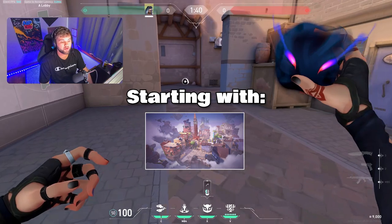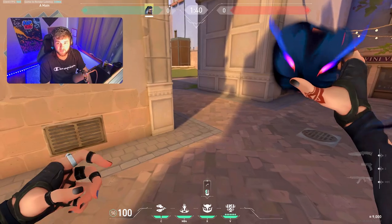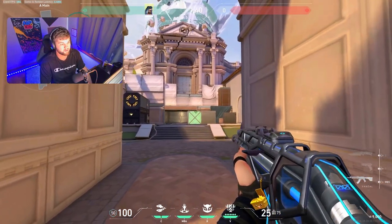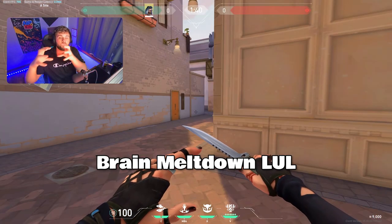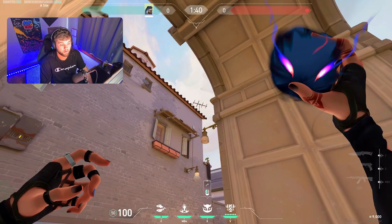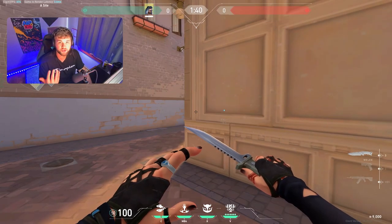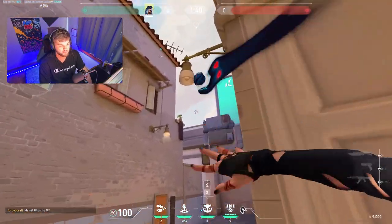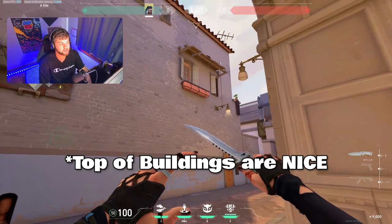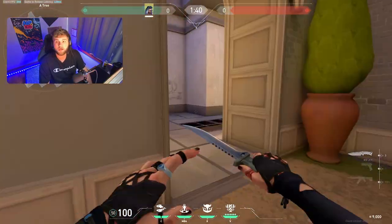Now some haunts that I like to throw — we're going to start over here on A main. Let's say we're taking A site. One haunt I like to throw when it's not smoked off is up here on this ledge, and this will usually clear everything on site. We'll do some for offense and then flip it around for defense. There's a barrier at the start of the round, so I like to line up here and throw it at the top of this building, and it scans all of A main so you know if they're pushing.